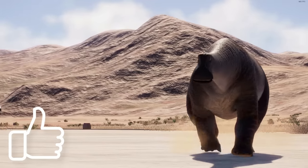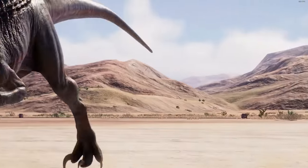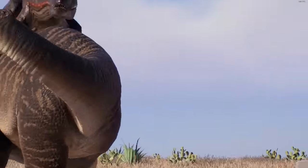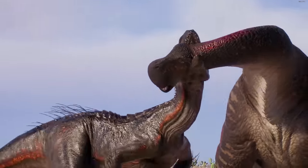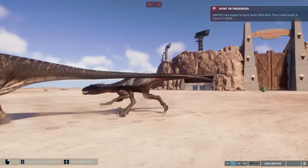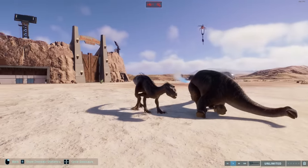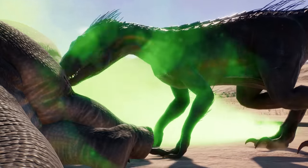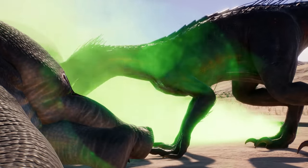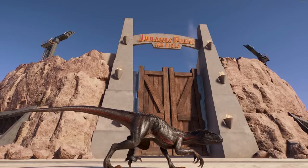Indoraptor taking down the Nitrosaurus by hopping onto its back is pretty epic. I really like how athletic the Indoraptor looks performing this animation — the way it leaps onto the back near the hips, crawls forward with its claws lodged into the Nitrosaurus body, before leaping off and ripping at the throat. It really makes the Indoraptor even more so the stuff of nightmares, and that's one of the things that makes this animation so great.